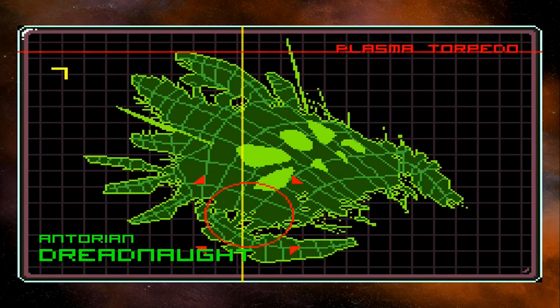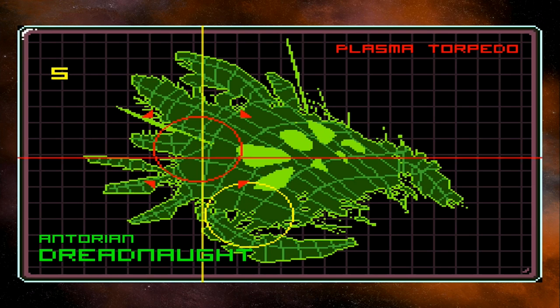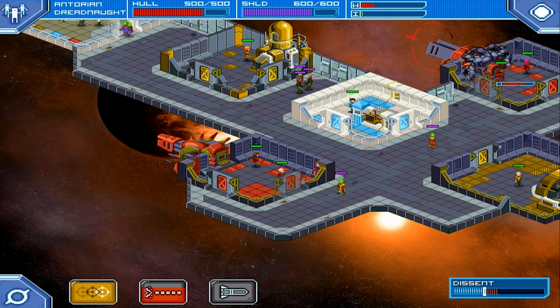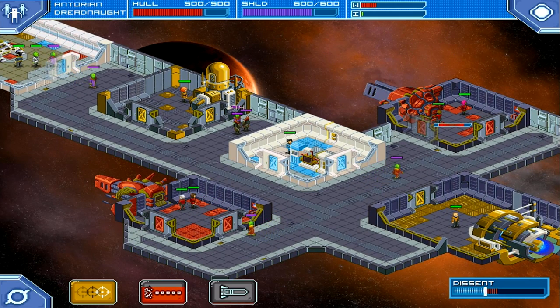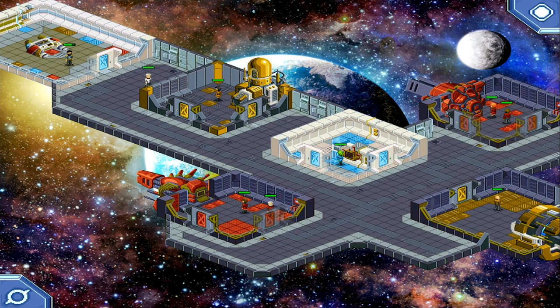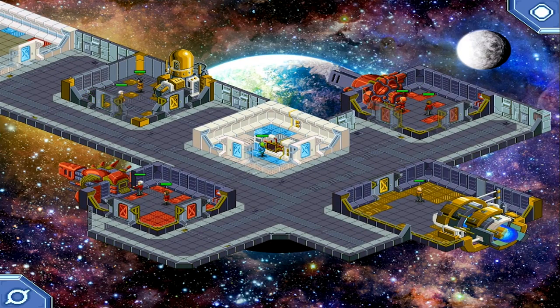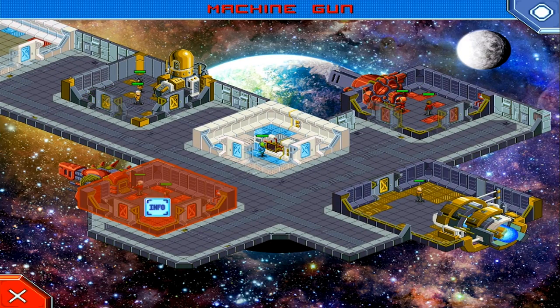You do get to choose how your ship interior is designed as well. Looking inside the ship here, you can see I have a number of rooms available, all of which I got to design myself — not the furniture, but I got to choose what kind of room each would be. There are three different types: a weapons area, science, and engineering, and those translate into tokens as well.